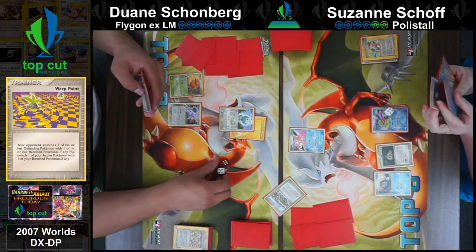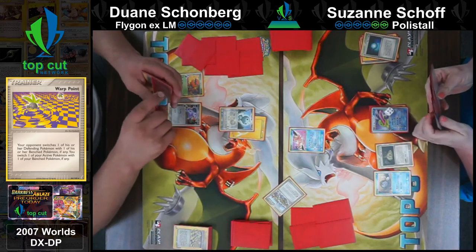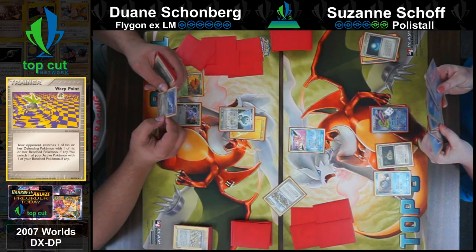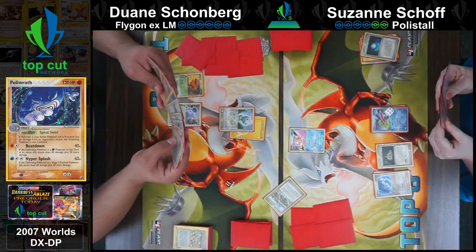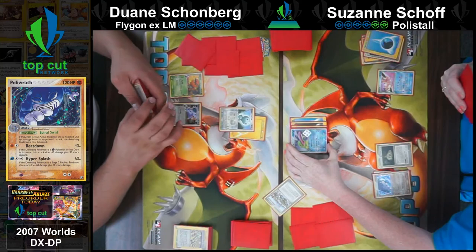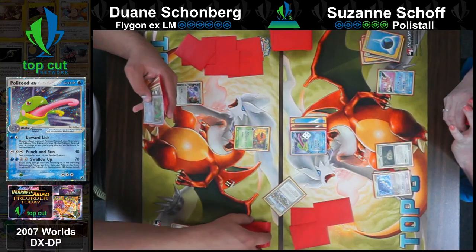I don't believe Suzanne runs any heal cards, but with 150 HP on Polytoed I mean yeah. The only thing that concerns me is we spoke to her before the game and told her it was a hit and run deck - I'm a little leery she may fall into 'I need to hit and run' instead of just getting aggressive and knocking out one after one. I really hope she uses Swallow Up. That's absolutely the strategy.